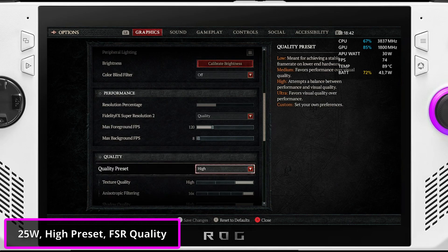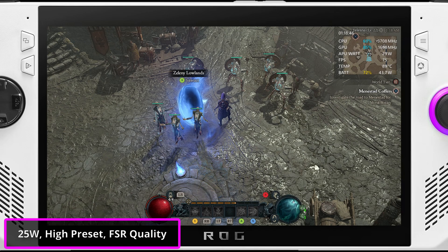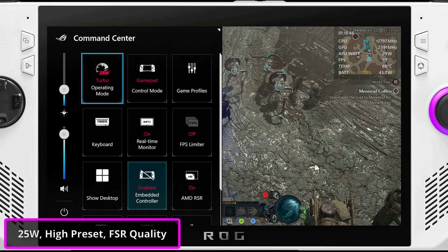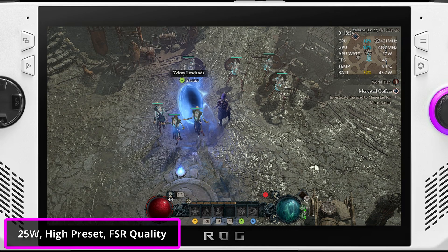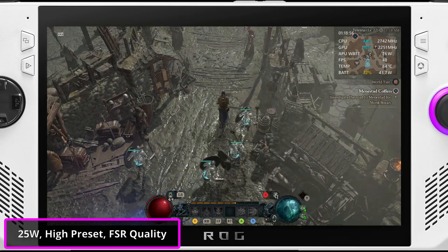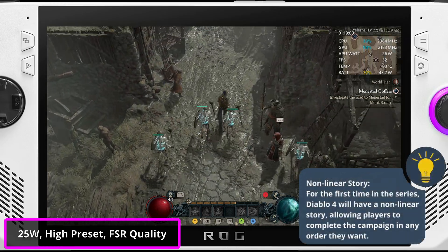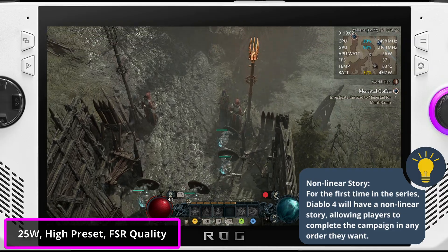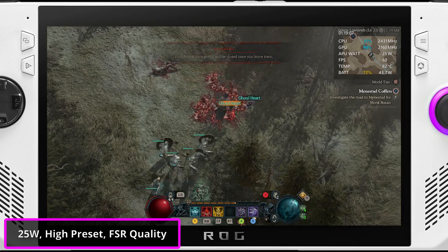Let's switch to Turbo mode and see what's going on. Here we have the exact same settings as before, and I've already enabled Turbo mode just to make sure nothing strange is going on. So now we should be getting roughly the same FPS as in the previous test, since we are only increasing the TDP by 5W. With these settings, I'm getting between 50 and 75fps, and it seems to be averaging around 55fps. The gap between the minimum and maximum FPS is huge now for some reason.